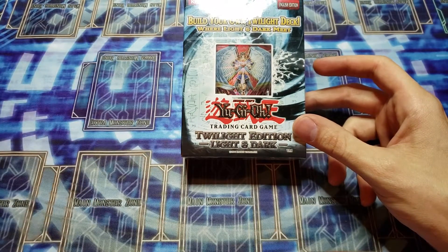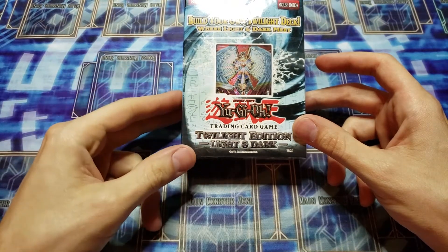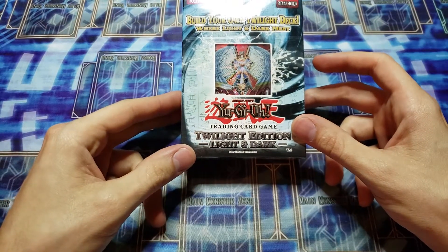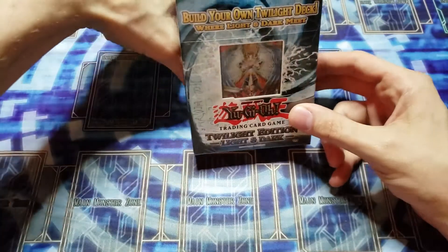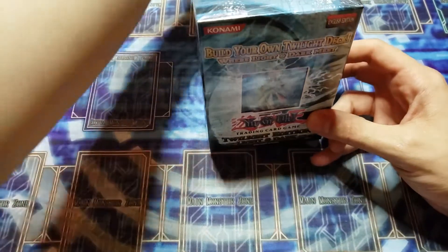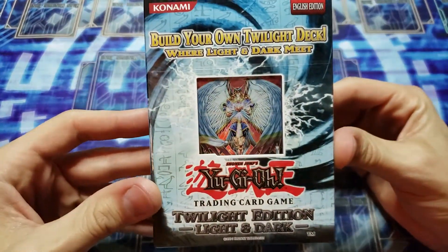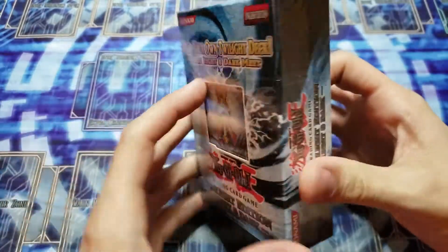Ready to go with some more openings. What we're going to be opening up is a Twilight Edition Light and Dark set, and I have a surprise at the end of the video if you stick around. We're gonna be opening this up — it's a Build Your Own Twilight Deck where light and dark meet. Super cool, these are kind of rare.